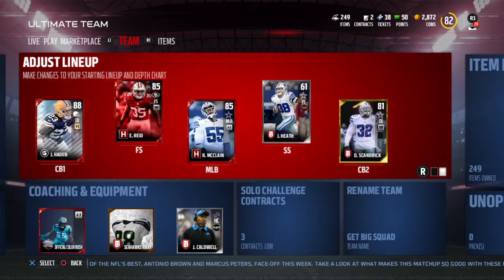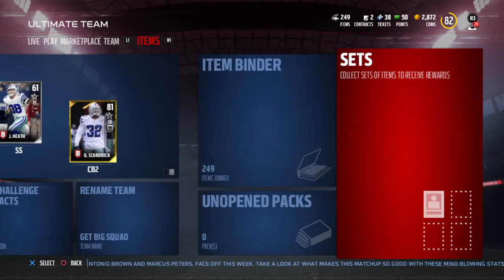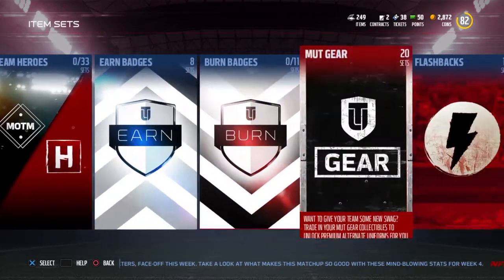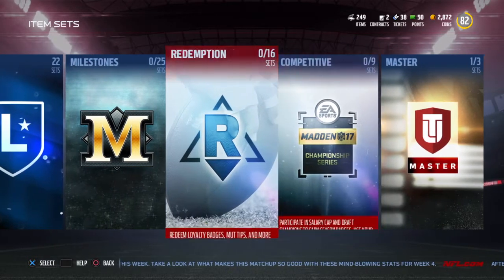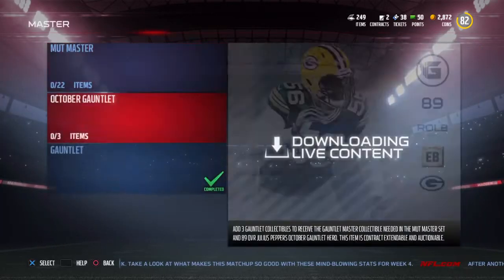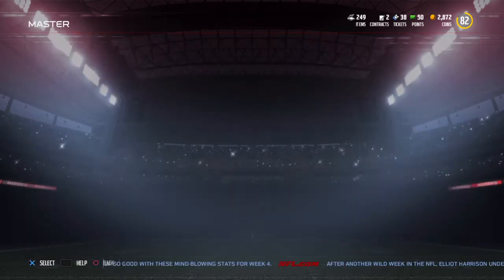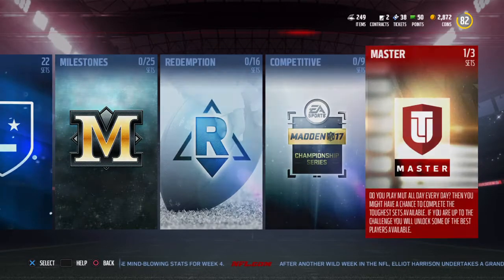I kind of really wanted David Johnson but who cares - we've got Lamar Miller and AP. We just pulled that Lamar Miller, by the way, and he's our solo challenge guy. Before I end this video and start the stream, the guy you get for completing the October gauntlet is an 89 overall Julius Pepper gauntlet hero.